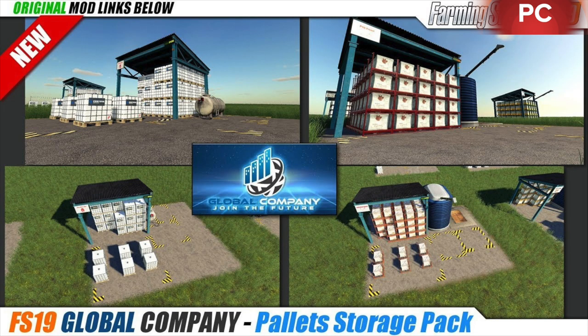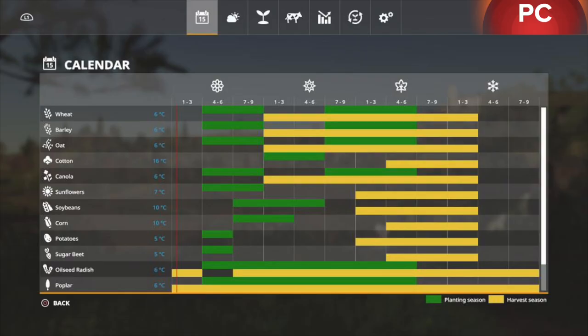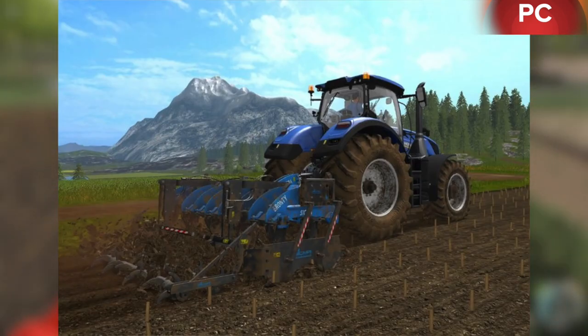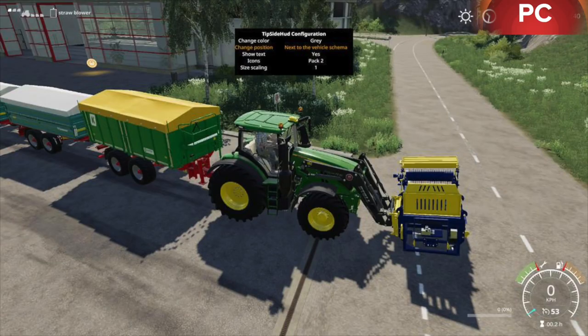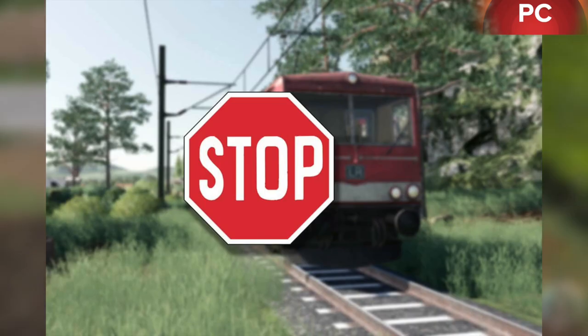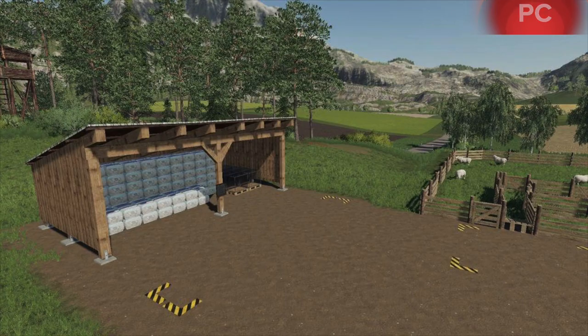Also in PC testing: Mock X-Bib African, Pallet Storage Pack, SDL Group Pack, Seasons Geo South Saskatchewan, Sikma Bronte 3000, SIP Pointer 20, Small Pigsty, Tipside HUD, Tow Bar Holder and Tow Bar, Train Stop Mod, Walls, Wolf System Shed with Gates, and Wool Storage.